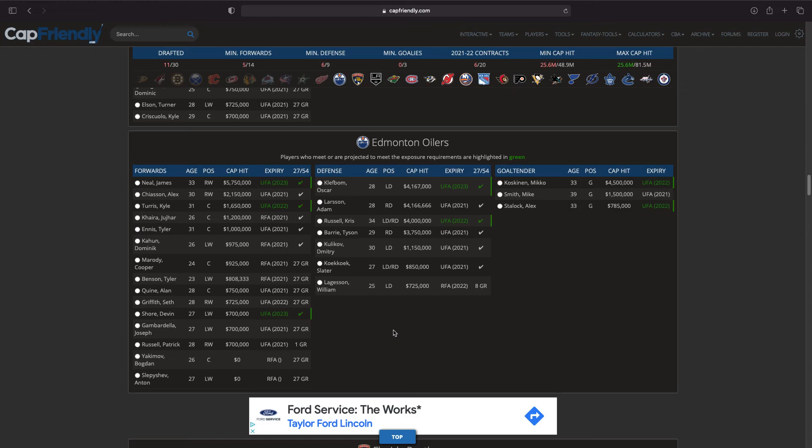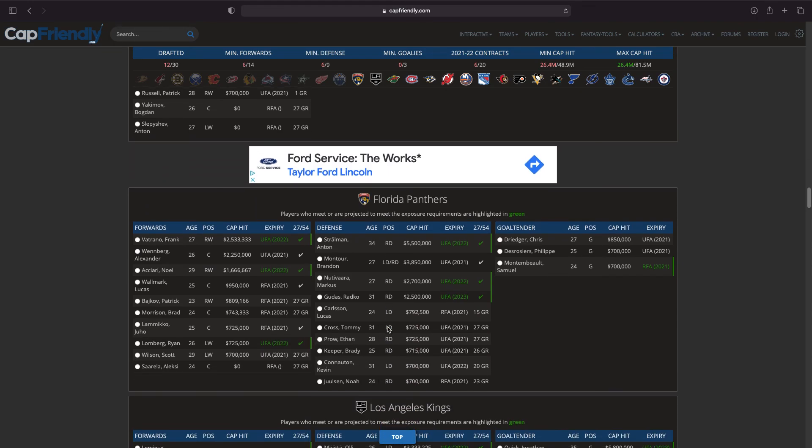Moving on to Edmonton — it's sounding like Oscar Klefbom won't even play this season, Adam Larsson is going to be re-signing with Edmonton. All three goalies are available — Koskinen has a pretty big cap hit but wouldn't be a bad backup. I think we've got better goalies coming up though. Joakim Nygard, Tyler Benson, and Dominik Kahun are viable options. Kyle Turris isn't bad either. Looking at the future of this team, Tyler Benson is probably the move.